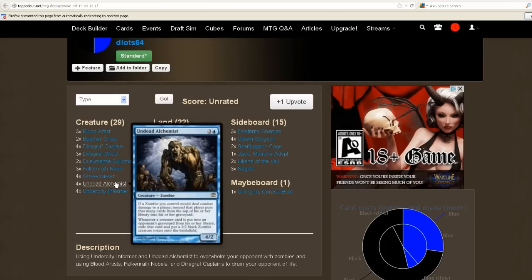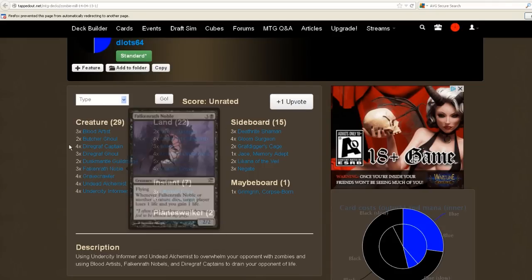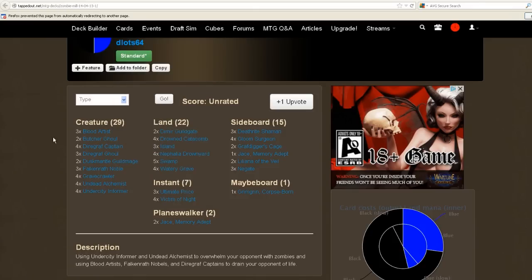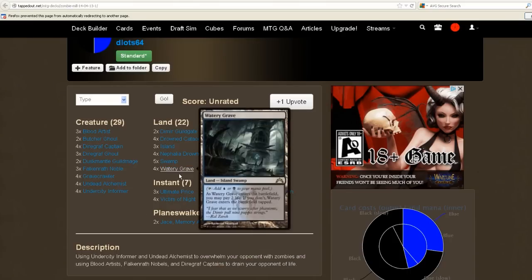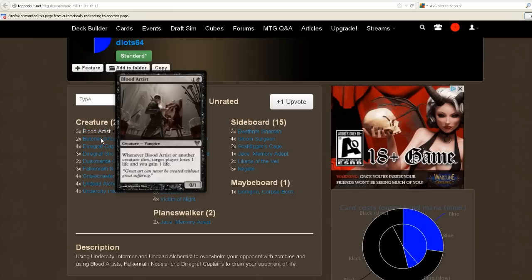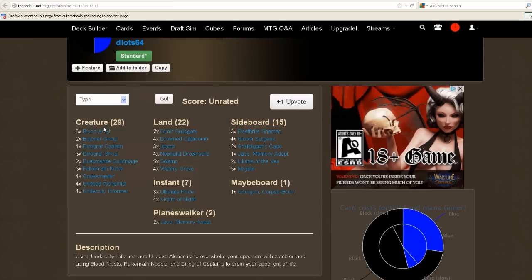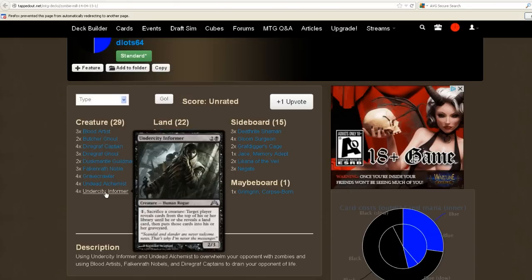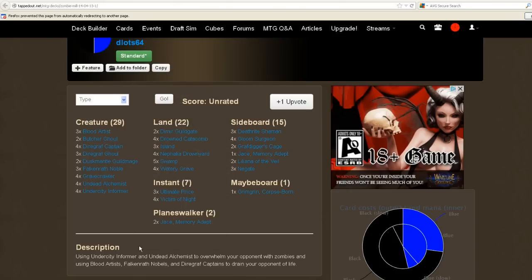The Undead Alchemist can also mill your opponent out. We've got the Falkenrath Noble and Blood Artist that can combo off as well. And we've got Diregraf Captains — so every time a zombie dies it is going to be doing quite a bit of damage. I really like this list. Got Jace, Memory Adept as well. The milling strategy would be the number one way to kill your opponent, but you can also easily kill them by damage with 3 Blood Artist, 3 Nobles, and 4 Diregraf Captains. Got Grimgrin in the maybe board — he gives you another sacrifice outlet, and the Undercity Informer is a sacrifice outlet here too. Seems like it works pretty well.